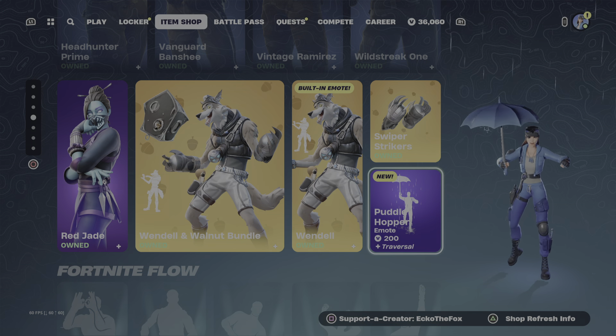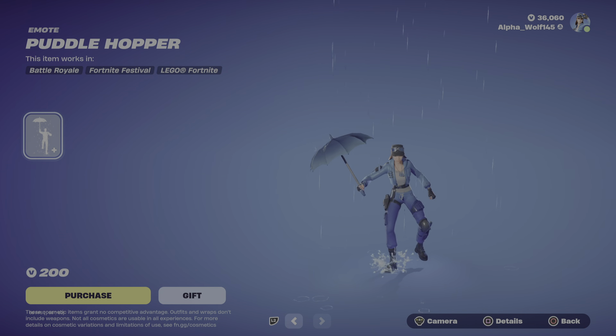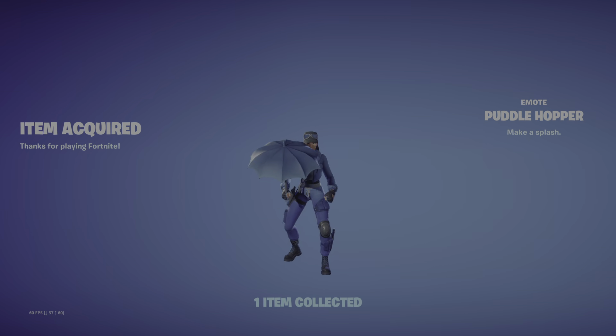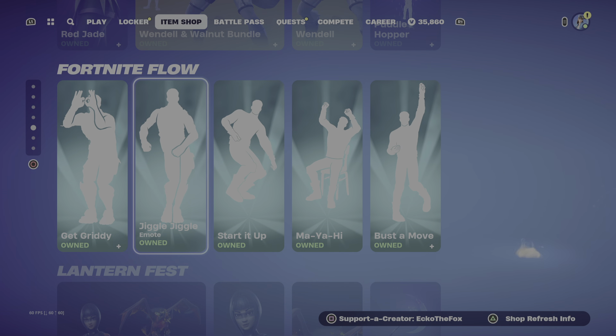And then we have a brand new emote called Puddle Hopper. So let's buy it. Alright, and then we have the Fortnite Floor section with the emotes that were already here.